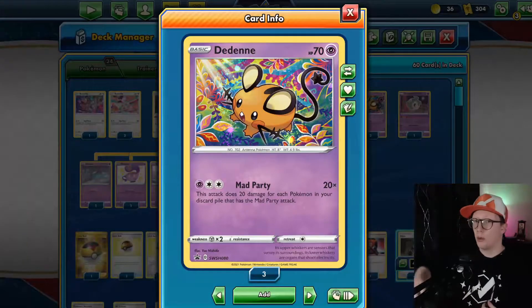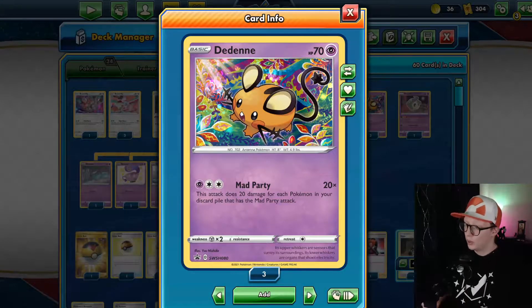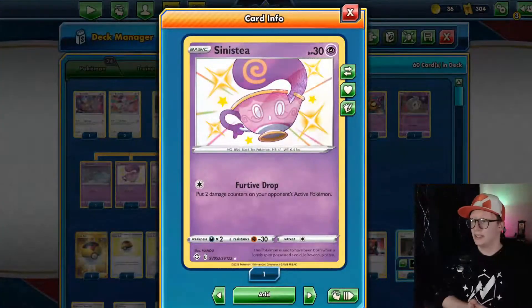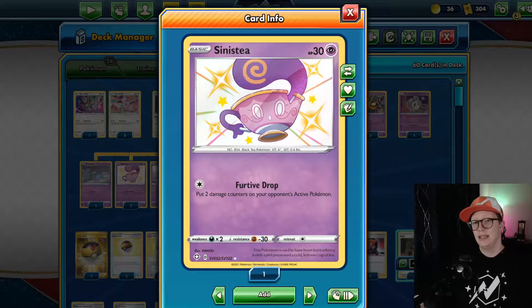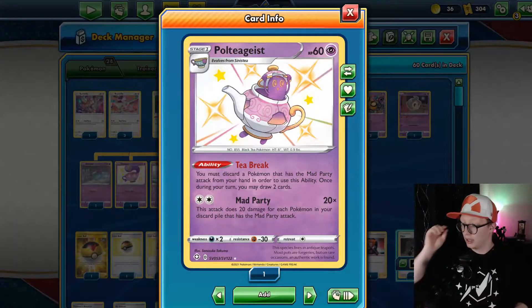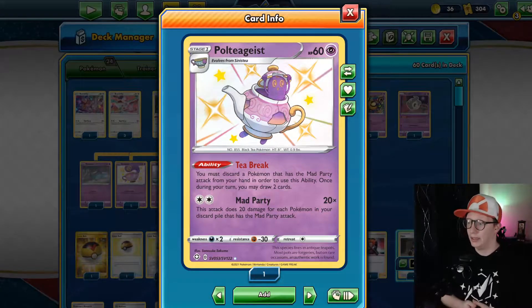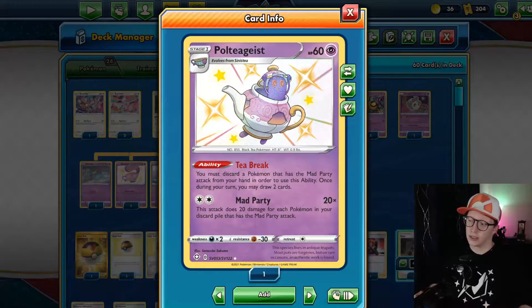Moving on from Bundle B, I'll show off the other Mad Party attackers. We have Dedenne with Mad Party. We play three copies of Sinistea to get Poltergeist out — it's there for the attack; Sinistea isn't necessarily used as an attacker. Then we have Poltergeist. We also use its T-Break ability which lets you discard a card from your hand with an attacker that has Mad Party and draw two cards. That's a really good draw support and way to get Mad Party attackers into your discard pile.